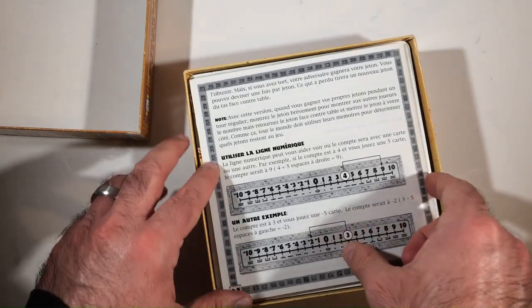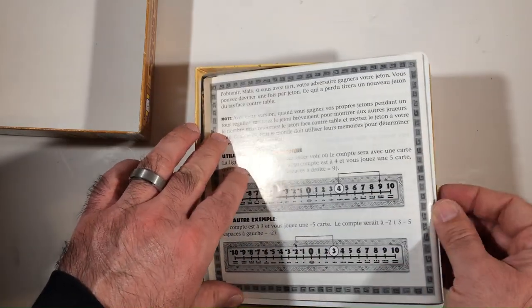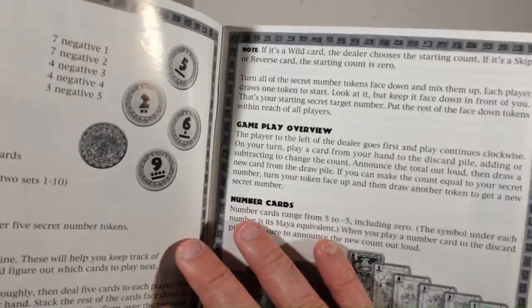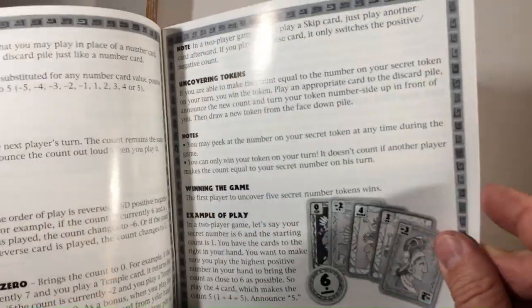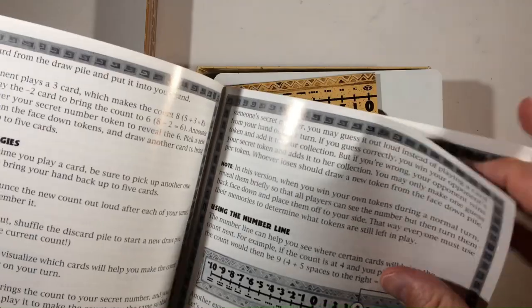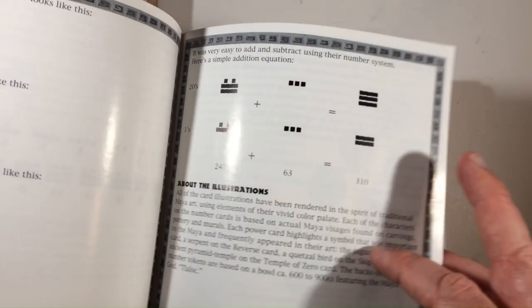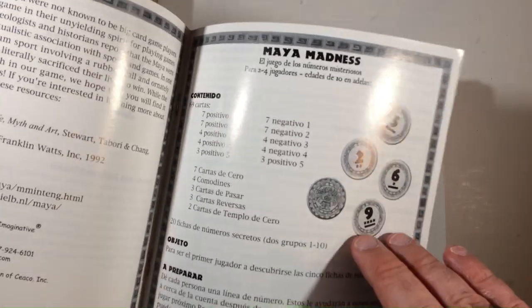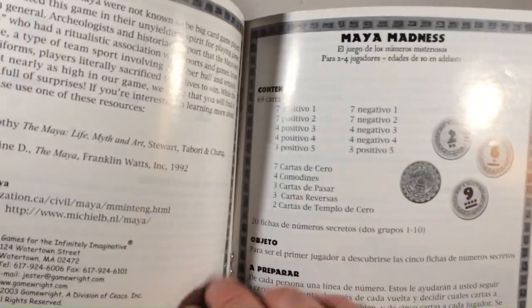Got instructions, that's good. These aren't in English — I believe the front side is. Yeah, there we go. Let's see how many pages of the rules we've got here. Nice big print. This is math — I'm going to do math in the game. So about 11 pages of instructions that I have to go through.